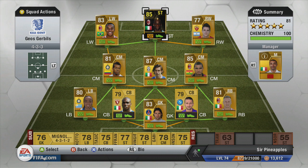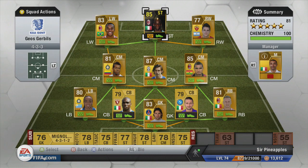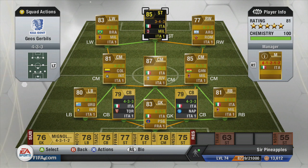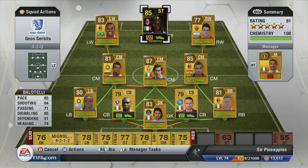Balotelli will cost you 151,000 coins. He's got 85 pace, 84 shooting, 71 passing, and 74 heading. He has 4-star skills and 4-star weak foot as well. He also gets 9 chemistry in a 4-3-3 formation — that's quite a boost. The 4-star skills and 4-star weak foot are another good thing. His in-game stats will prove to be overpowered.